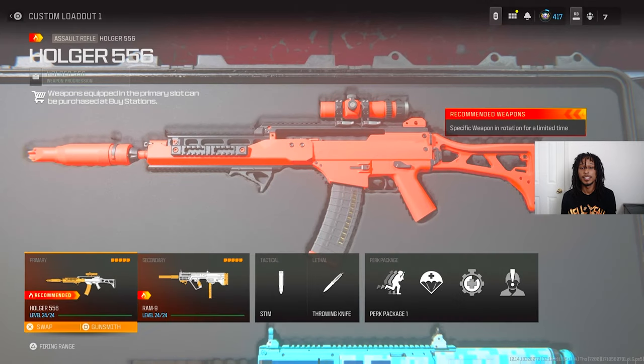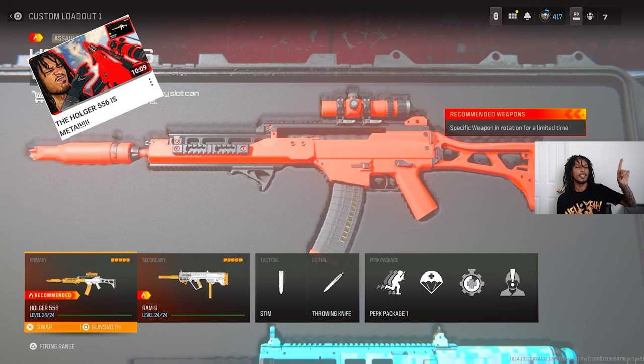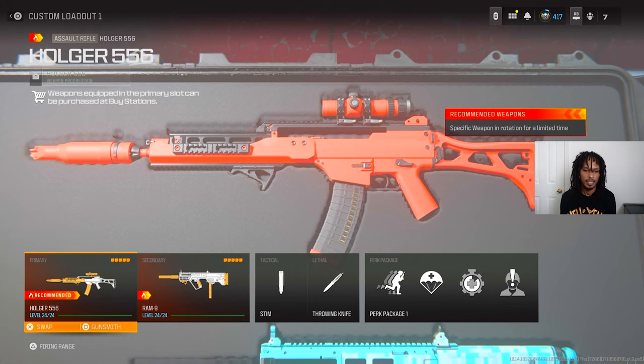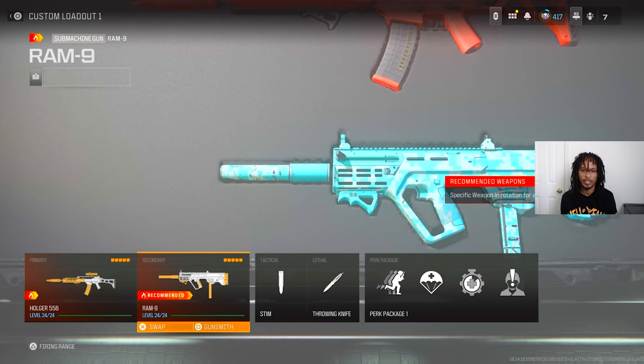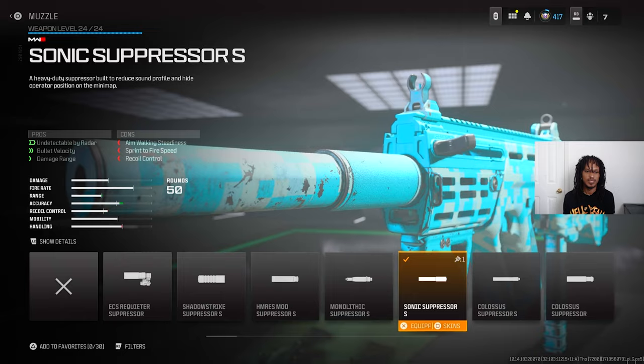So I'm gonna go ahead and show y'all the class setup. I already made a video on the Hogar — if y'all want to see the Hogar build, here's the video right here, and it's also gonna be in the description. For the RAM-9, I'm gonna show y'all the build. I got the Supersonic Suppressor as the muzzle, obviously for that range, damage range, and accuracy.